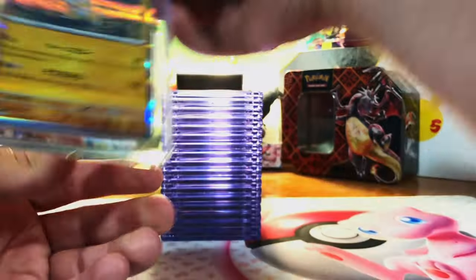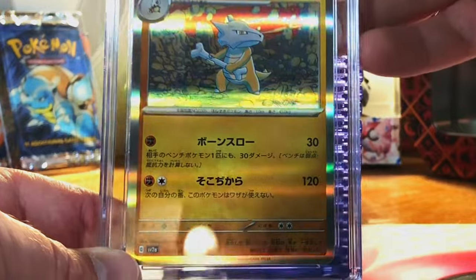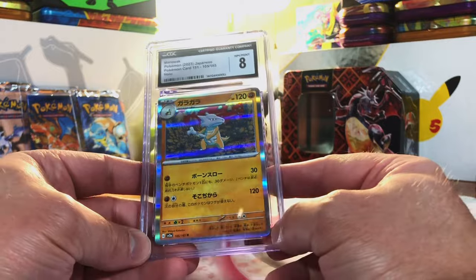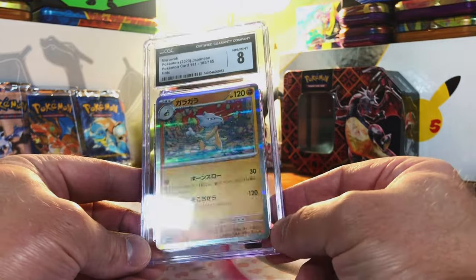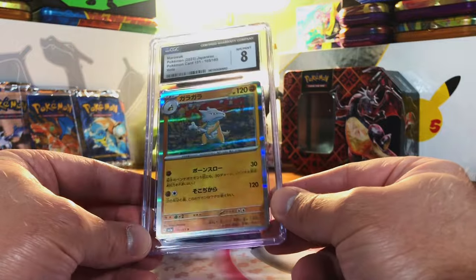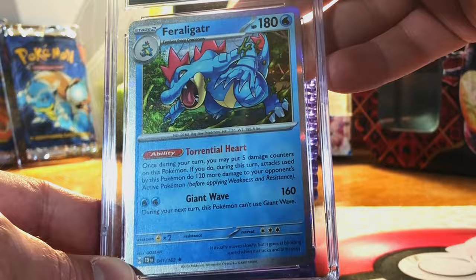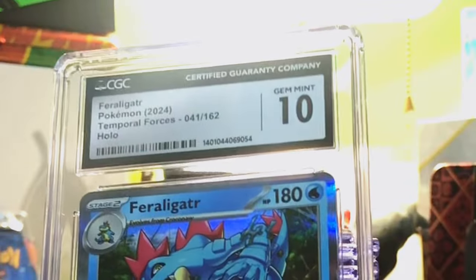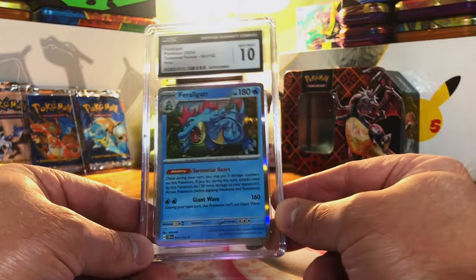A modern Japanese card — Marowak Holo from Japanese 151. Got to be a 9 or 9.5. It's an 8 — that is way off; I do not agree with that grade, should have been at least a 9. Feraligatr Holo from Temporal Forces — cool artwork. I'm going 9.5 or 10. Gem Mint 10 right off the bat! Love this Holo.